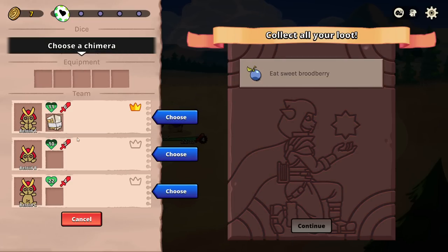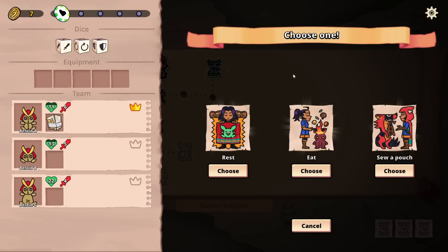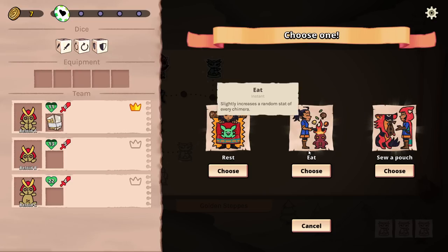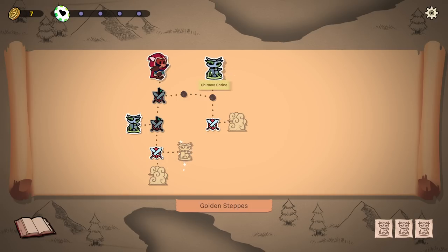Lightly heal a chimera of your choice. Bonfire chimera shrine. What do I do? Rest, revive, and strongly heal all chimera. Slightly increase a random stat of every chimera. One equipment slot to the chimera of your choice. I'm gonna go for this right now since I don't have extra equipment that I need slotted in.